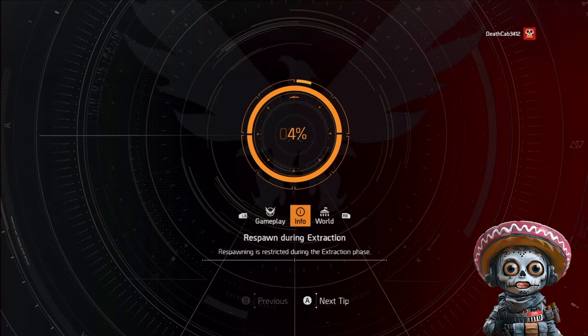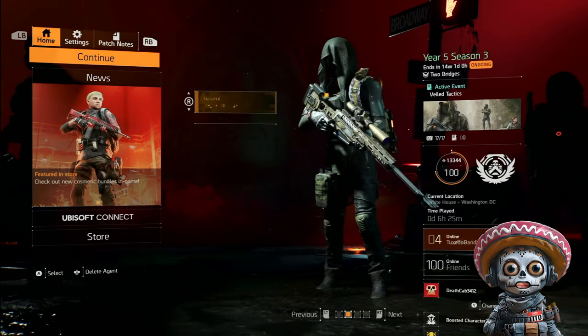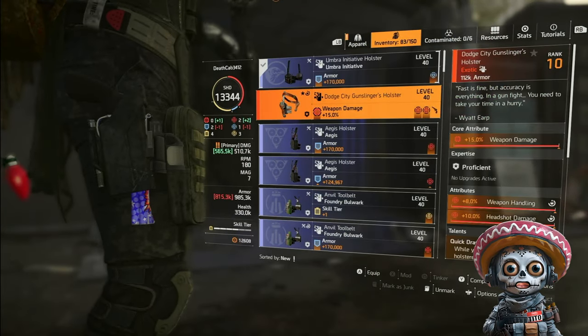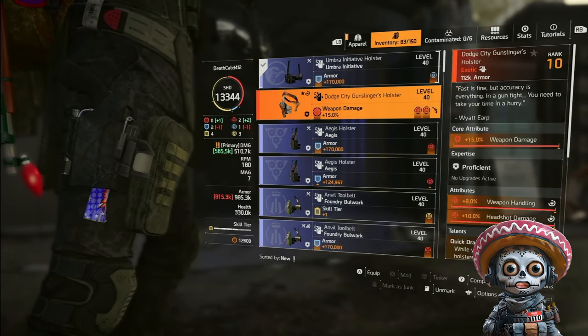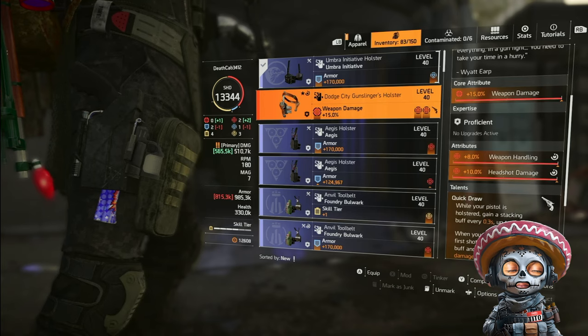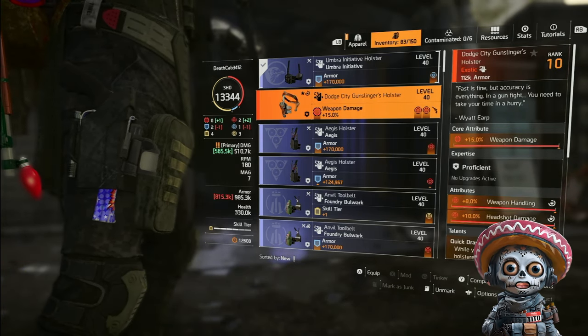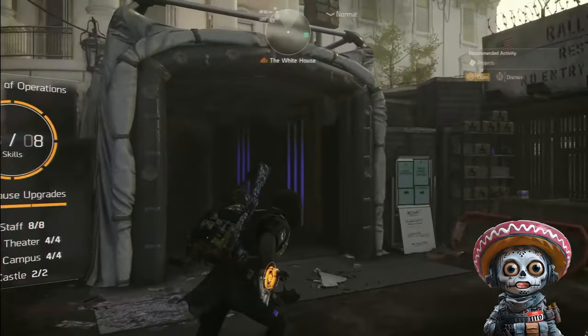Just to be thorough, I'll show you it's on my other character. Here we are on my extra character — there's my original Dodge City holster, favorited and fully optimized. As long as I have it on this character, my main character doesn't detect it and thinks I don't have the holster.